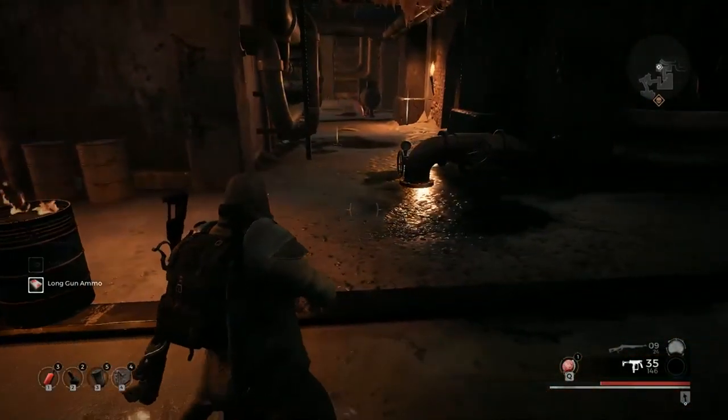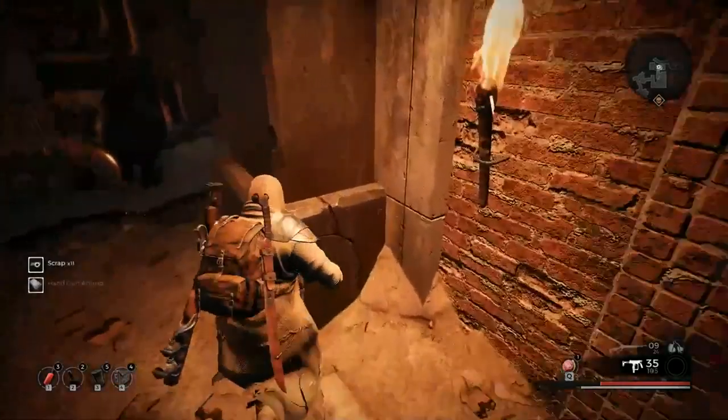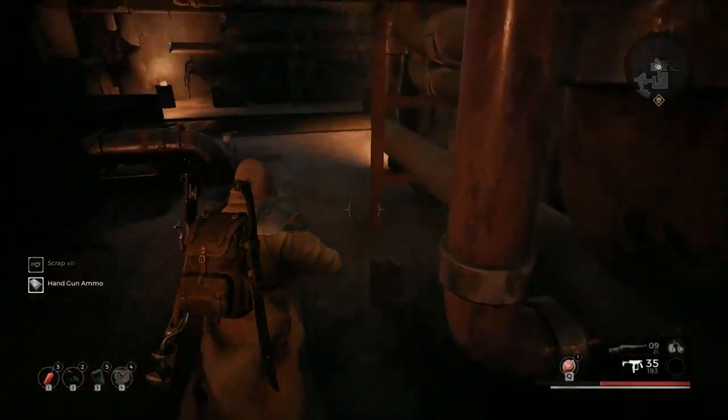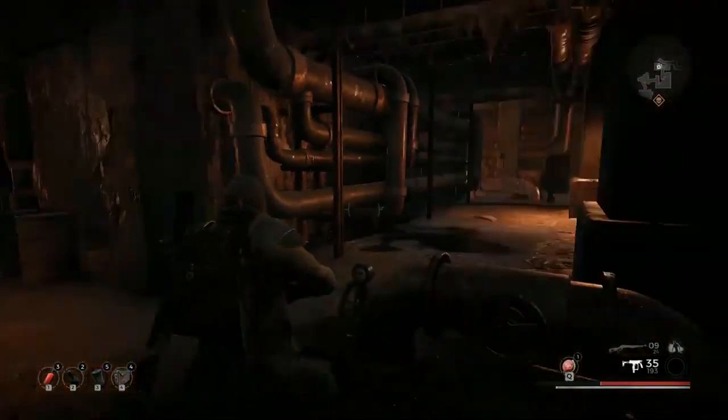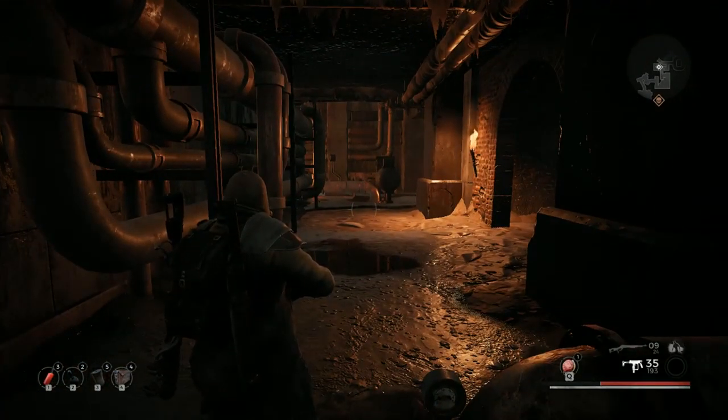Welcome back to Remnant: From the Ashes. In this video I'm going to be teaching you how to get your hands on the Magnum Revolver. It's fairly simple — as you progress through the game you will go to the Founder's Hideout, and from there you'll carry on and progress into the open city kind of area.